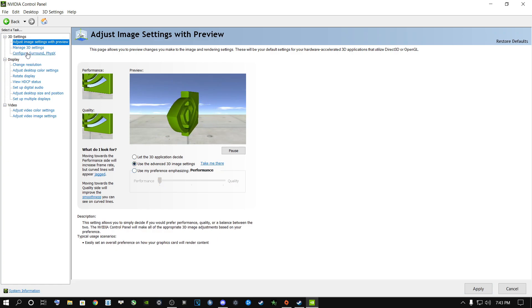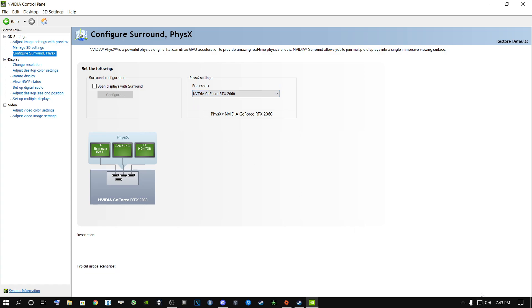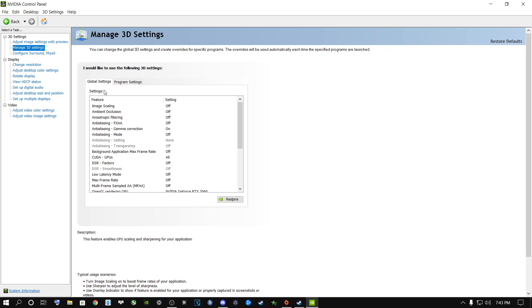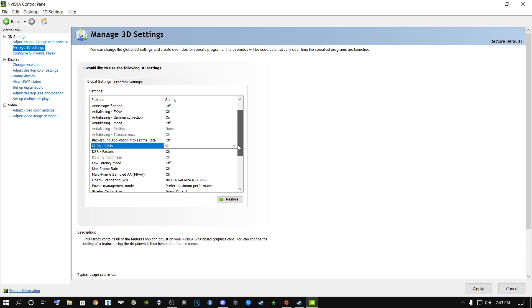Go to the next option and then go to Manage 3D Settings. Do not select auto-select or CPU — select the graphics card you're currently running and click Apply. Go to Manage 3D Settings, then Global Settings. The first thing is CUDA GPUs — click on it and select the graphics card you're currently running. Scroll all the way down to DSR Factors and make sure all of those are unticked.